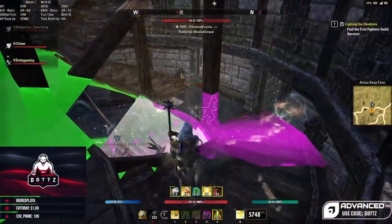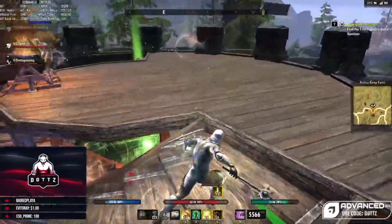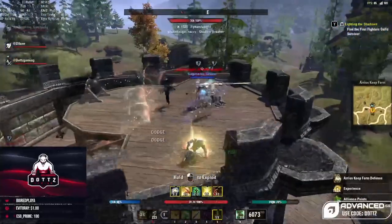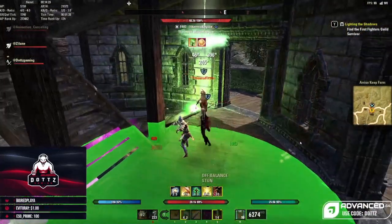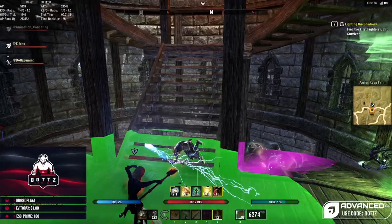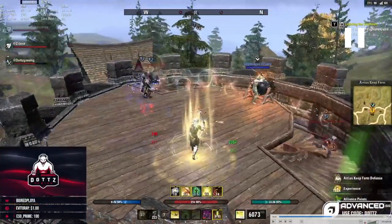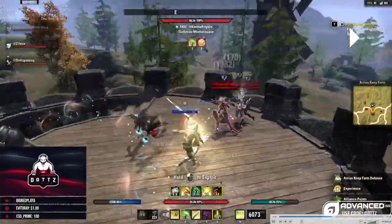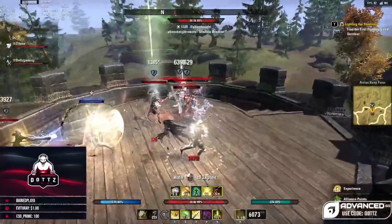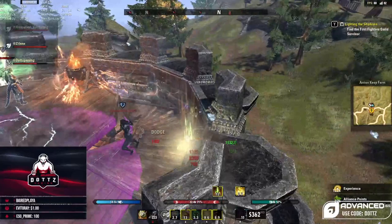As we can see, I dodge roll once, get away from people, then kite away to heal myself back up — you don't want to stay in a fight and just keep taking damage. I get ganked, dodge roll after the gank, and then block to prevent some incoming damage while I move away. You'll notice I waited until those green swirls went away before I dodged again. We dodge after the gank, kite up the stairs, and once the green swirls are gone our dodge cost is back to normal.